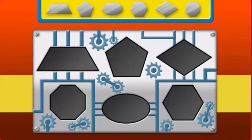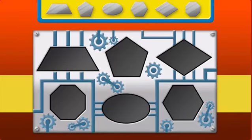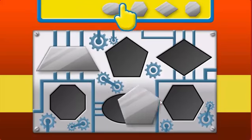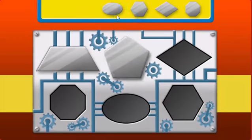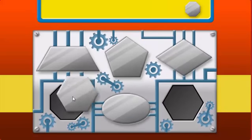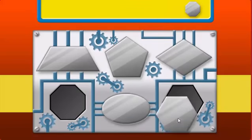I need your help. For me to shoot water from my cannon, we need to put the shaped gears in the holes that match. Use your mouse to click on a gear, then click again on the hole that matches. Trapezoid — that's not it, try again.